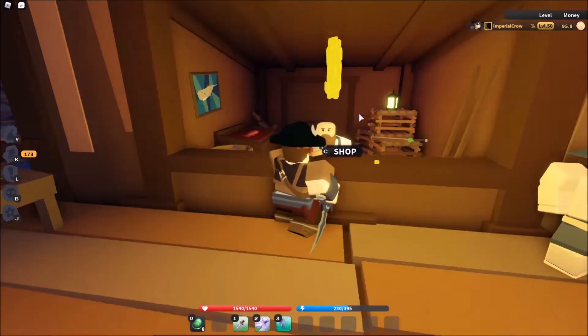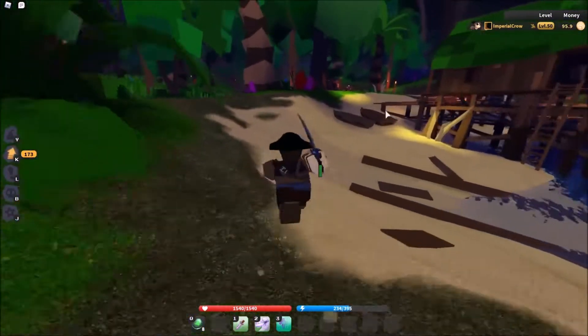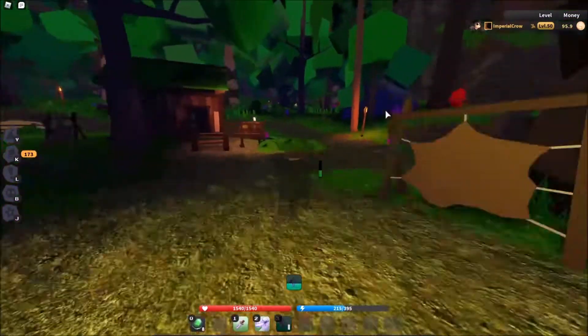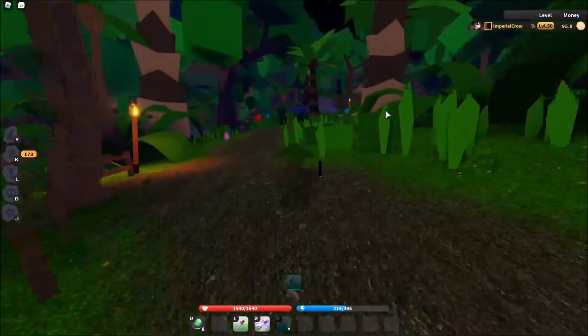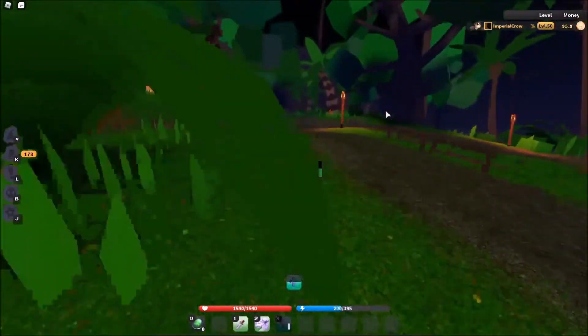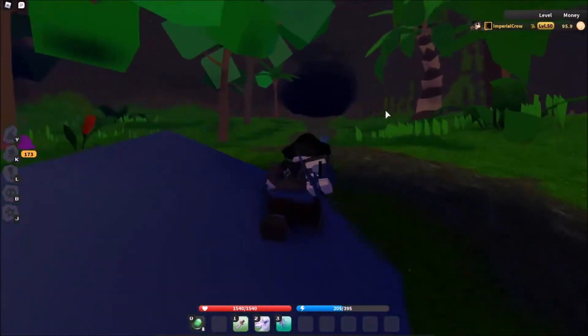Next, head to the scallop shores. There's gonna be a little dock to the right in the water - it's gonna be like the first dock you see. There's gonna be a fisherman at the end of it; talk to him, he's gonna give you the first Luck of the Sea quest. When you complete the second Luck of the Sea quest, that's when you get the upgraded rod.